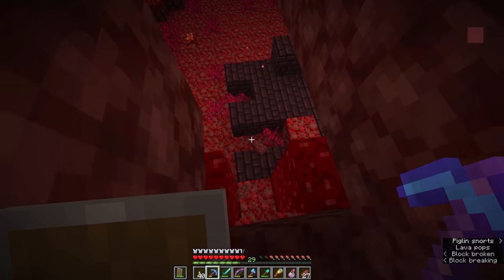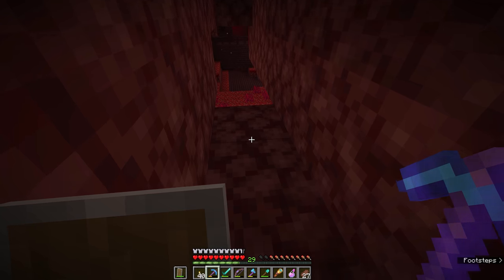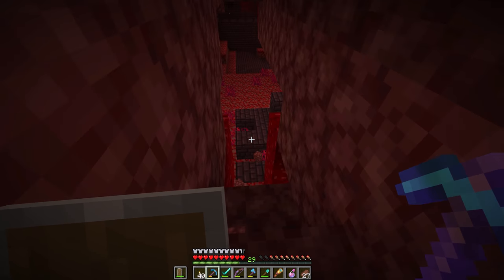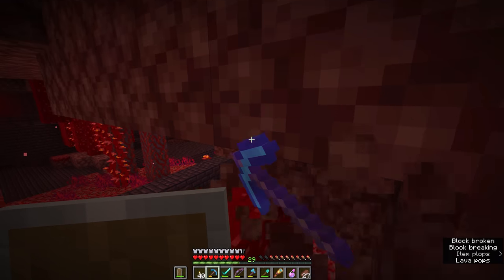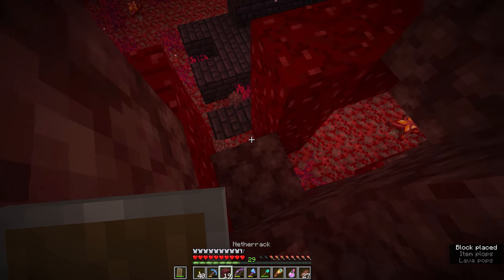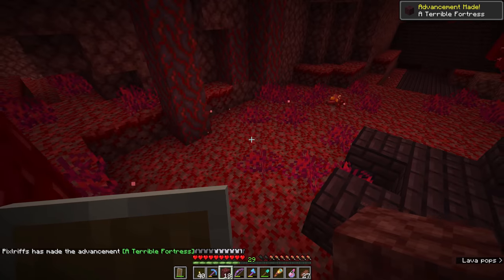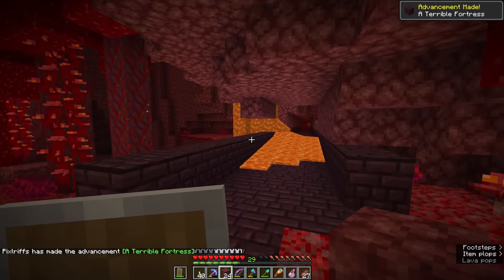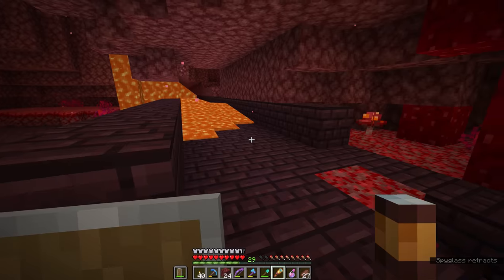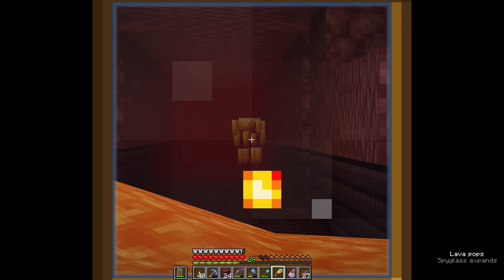Oh my goodness — we have stumbled upon a nether fortress within a couple of blocks of our spawn portal. That is tremendous. This right here is a nether fortress, one of the locations we are looking for as we explore the nether. The nether fortress is home to several mobs — one of which we can actually see down there at the end of the corridor: that is a blaze.